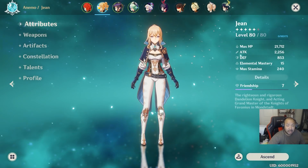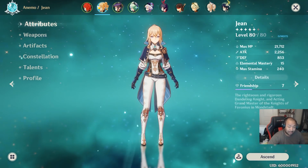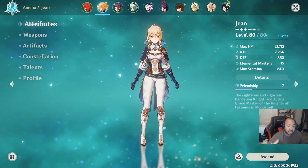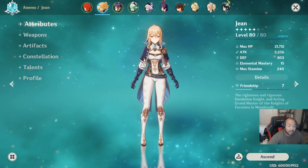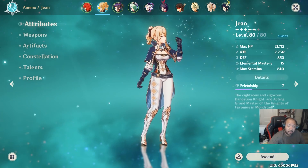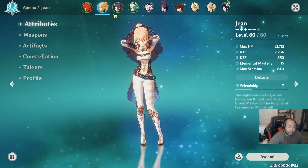For Jean, I recommend either Prototype Rancour for physical damage or Iron Sting — it's kind of a coin toss. Jean scales off her healing, so go with an attack-attack-attack build initially. If you get an anemo bonus damage drop, put that in the cup slot for bonus damage on her ultimate. For a support healer build, go healing bonus on her helmet with attack percent on the other two pieces. For physical damage to maximize her heal off basic attacks, go attack percent, physical bonus damage, and attack percent. Ideal sets are Gladiator and Berserker for DPS, or Exiles for more ult spam. The battle pass weapon is also one of her best choices.